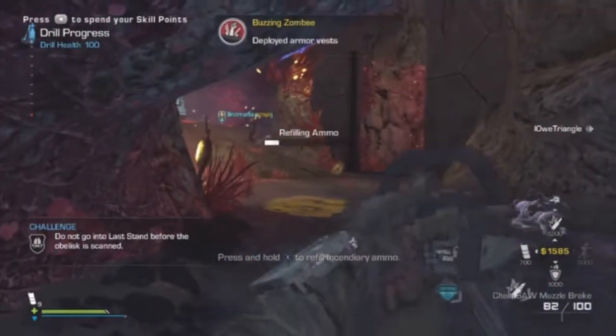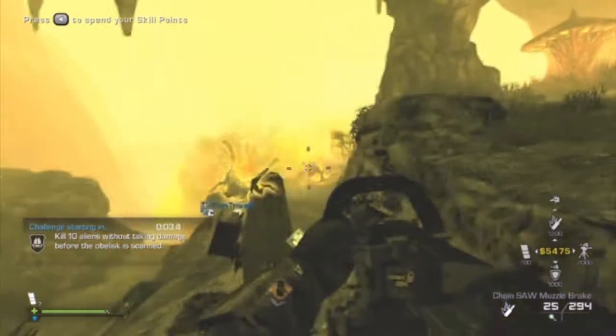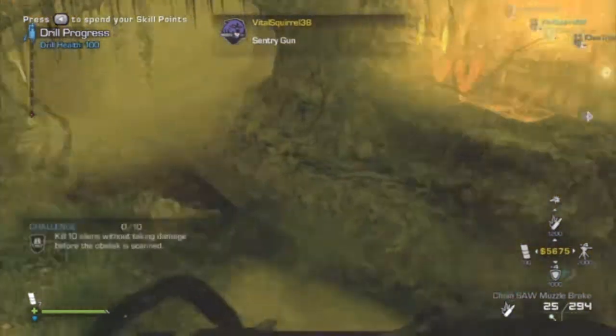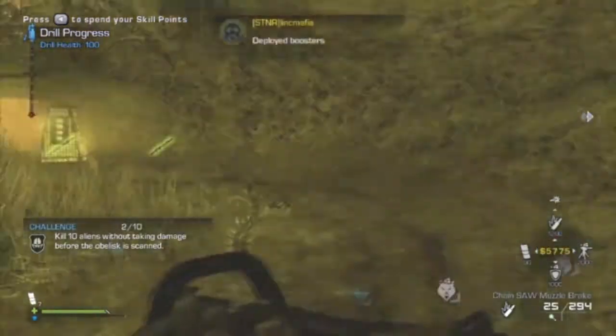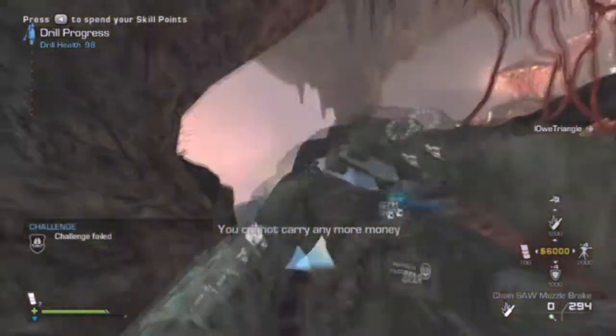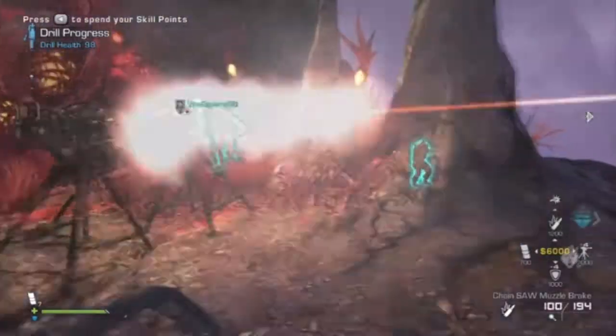For kill 10 aliens without taking damage, this only came up once in about four days of trying to get footage, and we failed it - someone got isolated by the drill and took scorpion damage. Just throw down flares, stick together, and call out where the aliens are and you should be fine.